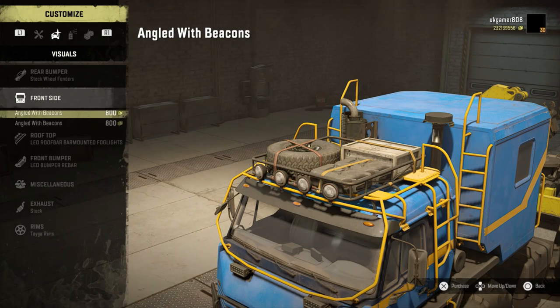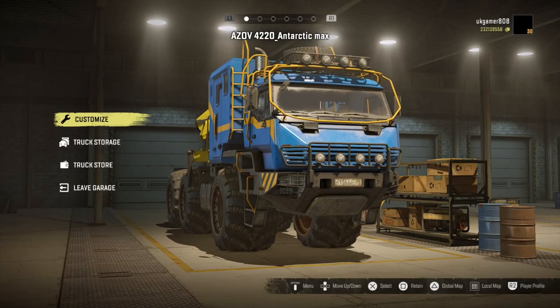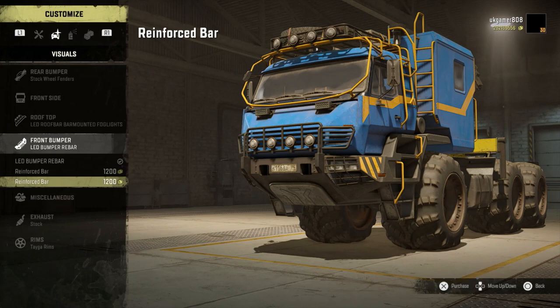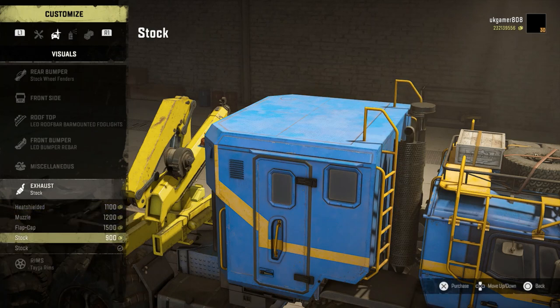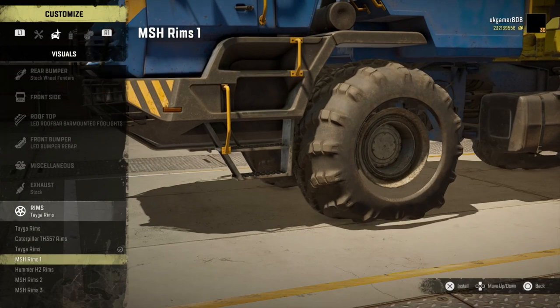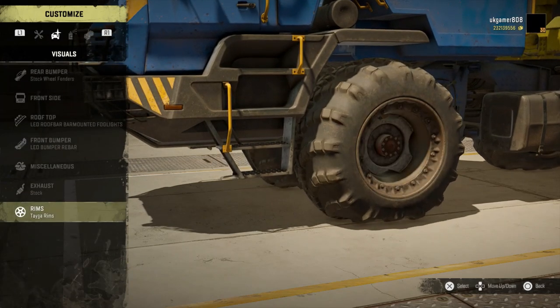On to other options available — we've got the beacons, the angled beacons, the front visor, and on the roof we've got LEDs. For the front bumper, we've got a couple of different options, though they're not changing for some reason — that's obviously a bug because they're not both the same. Not sure why those two aren't changing, which is a bit strange. Then there's the horns and exhaust — a few different options; I prefer the exhaust that comes underneath.